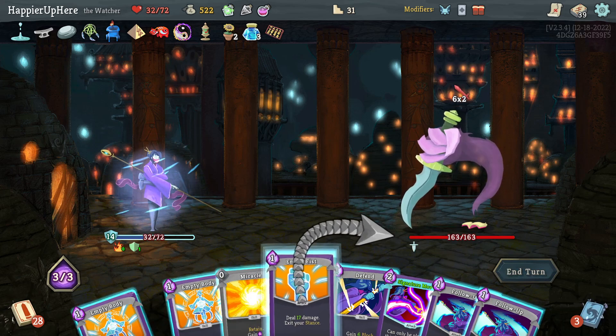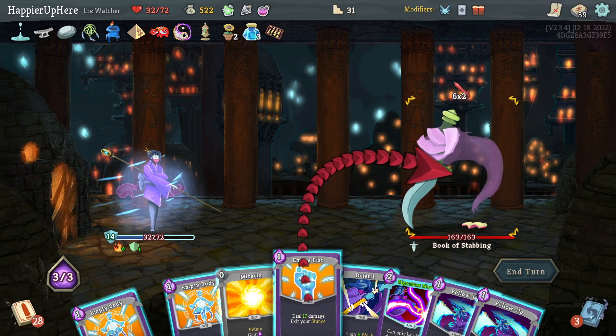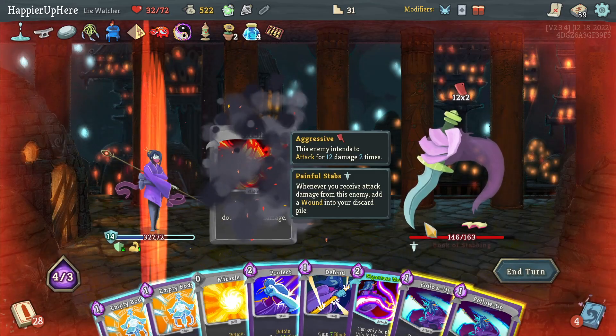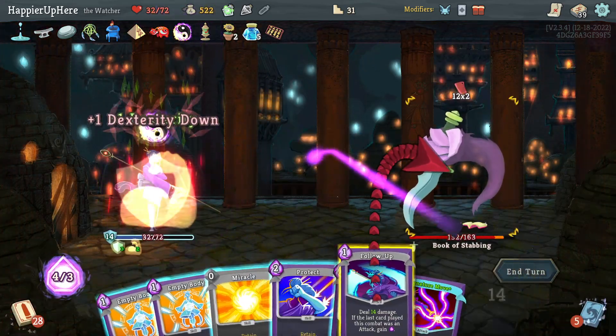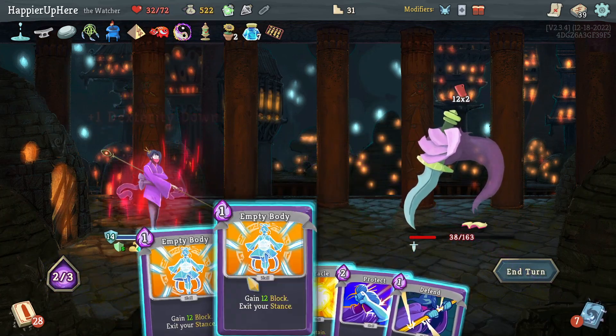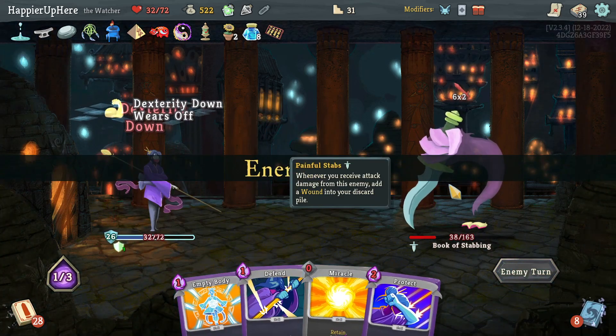Empty Fist first, then enter Wrath — Follow-Up one, Follow-Up two, play the Signature Move for 80 damage, then Empty Body to exit Wrath again. I was able to deal a lot of damage that way.